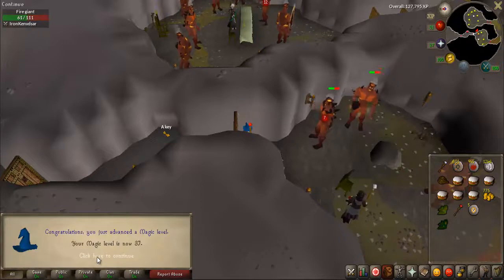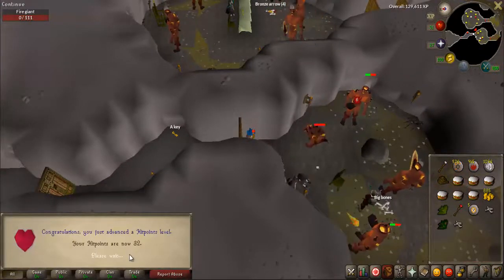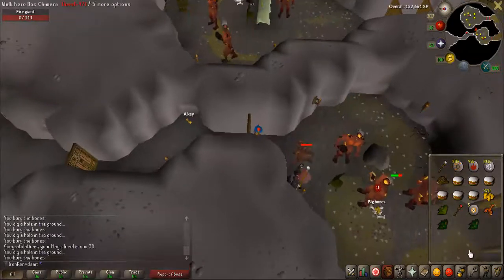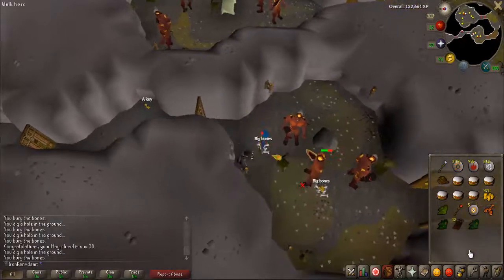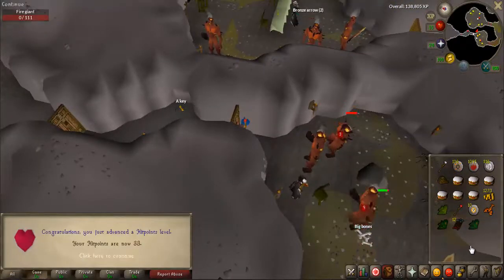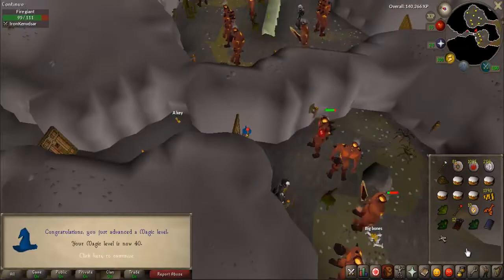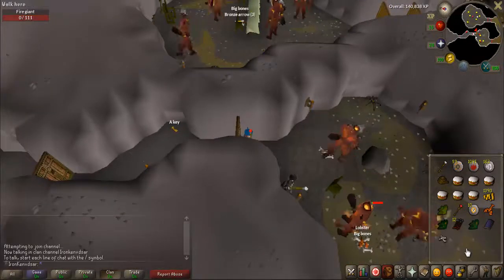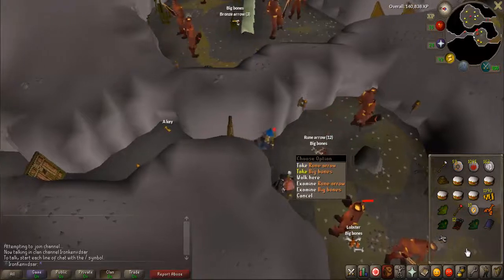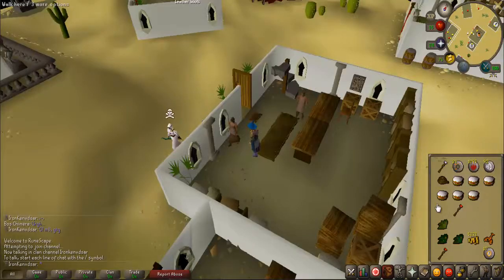37 magic, so now we can teleport to Valador. After that I sold all my loot for 5k.